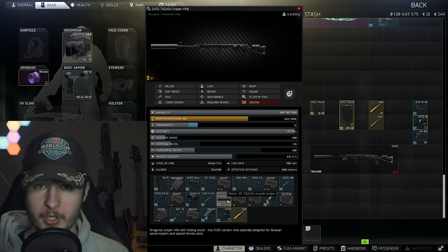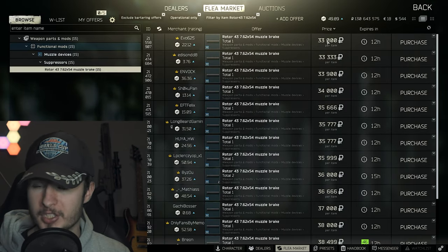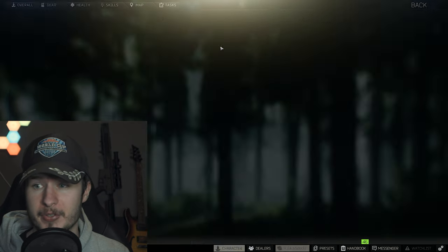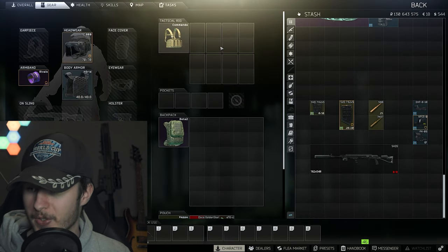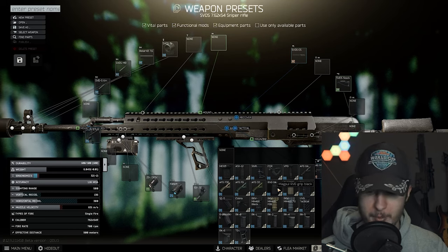What you also need is the Roto 43 suppressor — don't buy it from a trader, buy it on the flea market because right now it's quite cheap, around 33k. The SVD is, as I said, very underrated. I'm playing the SVD with the shift grip, which in my opinion is the best grip for the SVD.